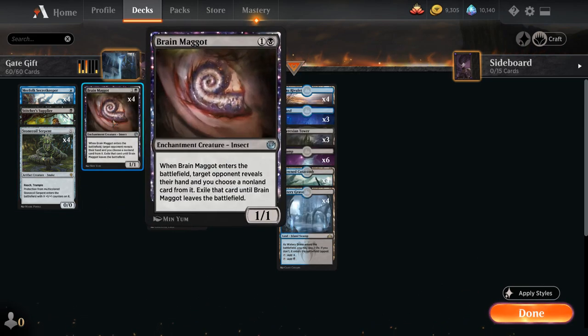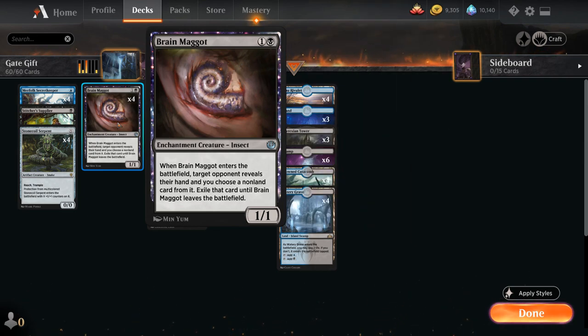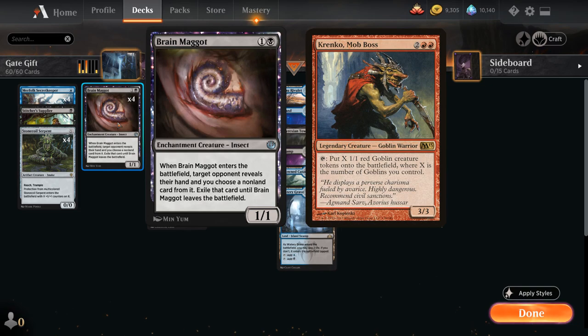At 2 mana, we've got 4 copies of Brain Maggot — the 2-mana 1-1 Enchantment creature insect that when it enters the battlefield makes the opponent reveal their hand, and we can choose a non-land card from it and exile that card until Brain Maggot leaves the battlefield. This card used to be Mire Triton beforehand, but I ended up facing the Core Spirit Dancer Aura deck and the Goblin deck a few too many times. Against those decks you really need to disrupt the opponent's game plan, and Brain Maggot is one of the most effective ways to do it cheaply — we can strip away a Core Spirit Dancer if we're on the play, or take a Key Aura if we're on the draw. Against the Goblin deck we can take away a card like Krenko or Muxus, which can slow down the opponent long enough for us to take over with Godfarrow's Gift.